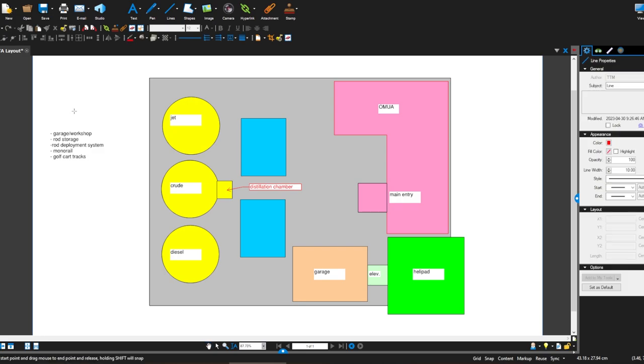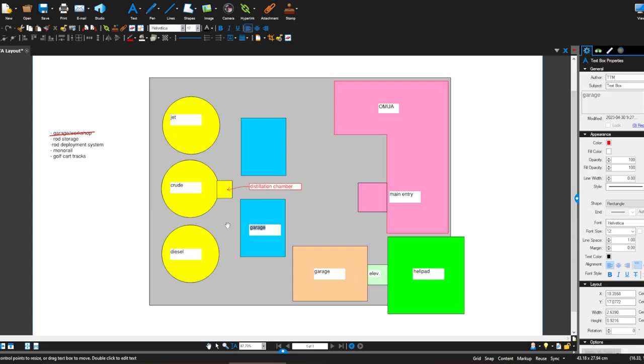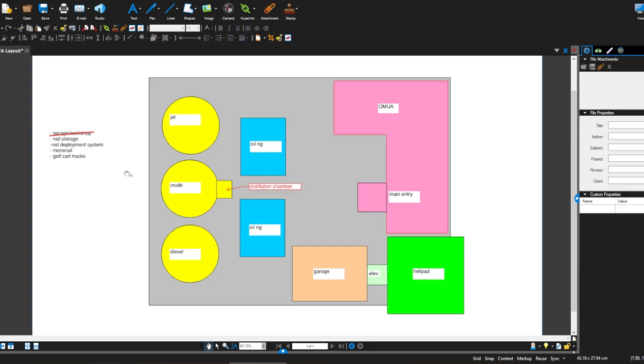Okay, that's at least one of them. For the rod storage I'll have to devise a system that makes sense for the oil rigs. But anyway, this is a good starting point, so let's roll with this and go back to Stormworks and see what we can do.